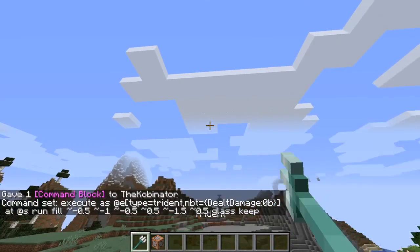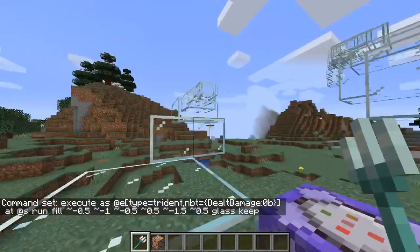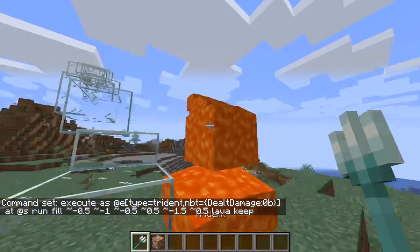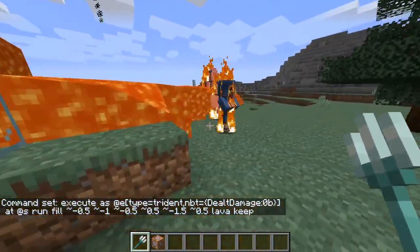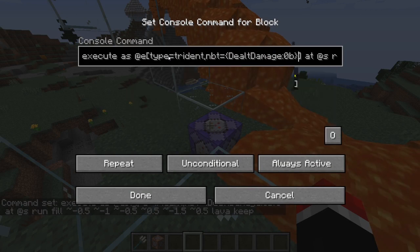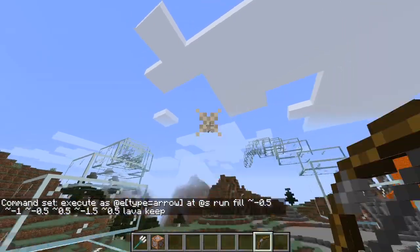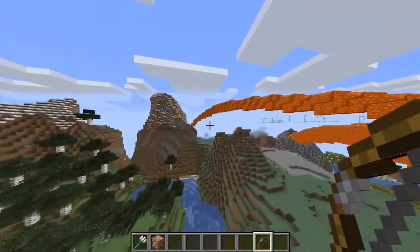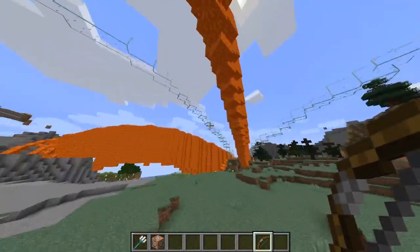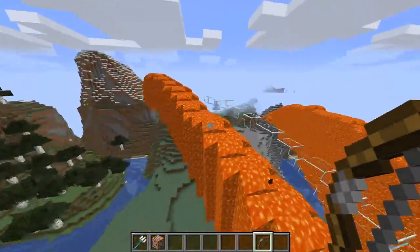We click done. We throw this trident — boom! We have ourselves an instant glass bridge. And you don't have to stop there either. We could replace this with lava. Or we could even change the size if we wanted. Heck, we could even change this to arrows — if we change the type to arrow, every bow we shoot will leave behind a lava trail. I recommend you guys experiment with this. This is the best way to learn new commands. Just have fun with it and try different things. You could even try TNT if you want — maybe add a second command that places redstone next to the TNT.